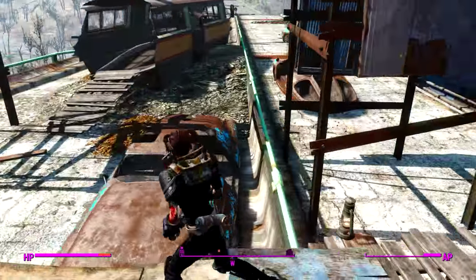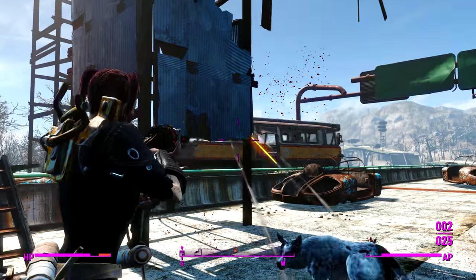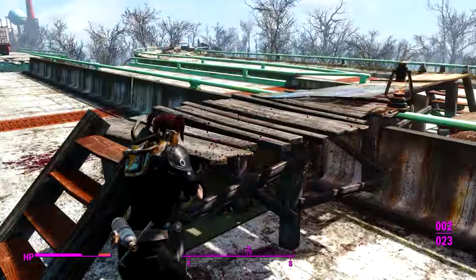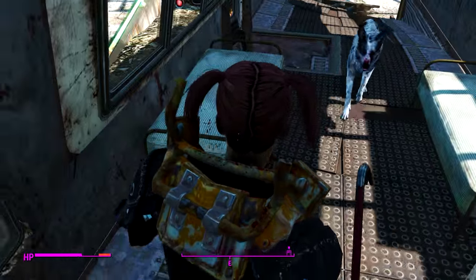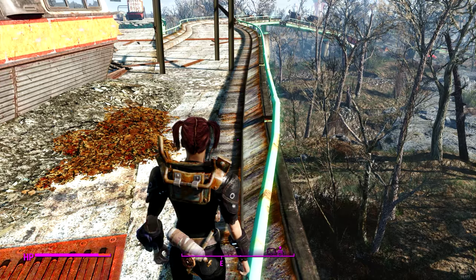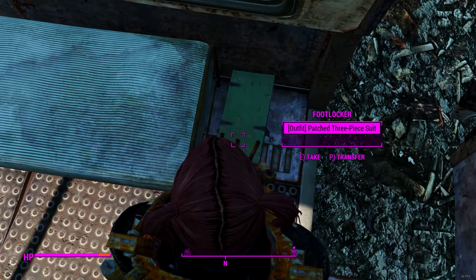That looks like maybe a raider hideout or something. Dogmeat, do something — make yourself useful. Go over there. Thank you for being the distraction I needed for a change. Worthless dog. There are beds — I'll rest in one, get my health back. Can I drop down there or will that kill me? There are guys right there. I've gotta risk it. Yeah, that killed me. Note to self — don't do that, and I missed all this shit anyway.